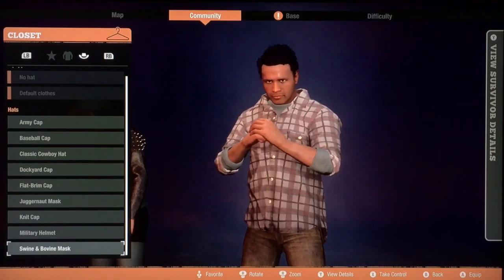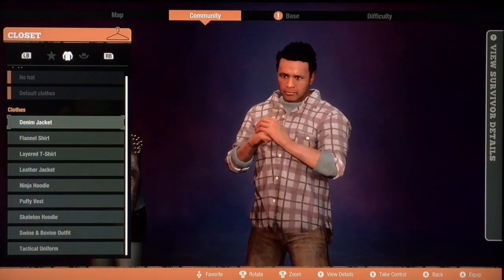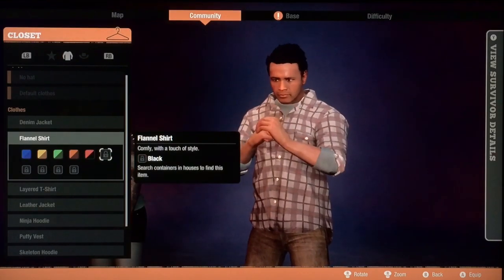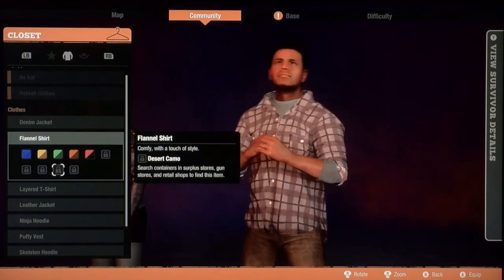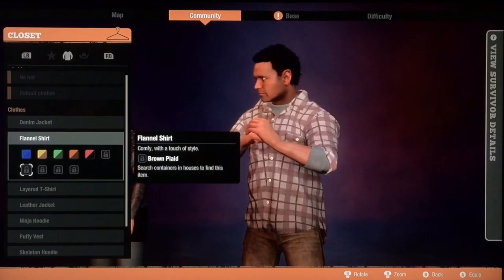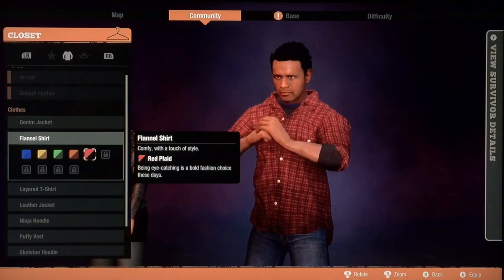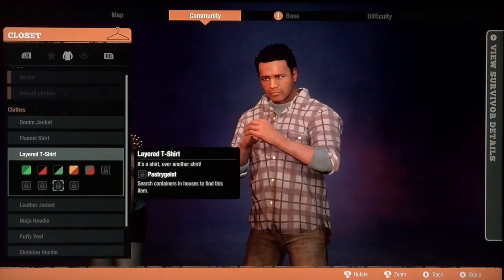First things first, we're going to go over the things that are unlocked and not unlocked. From just nothing, you get all the denim jackets and five flannel shirts. The others you have to really pay attention to — it says 'search containers in houses to find item.' The majority of things you're going to be looking for are going to be in house containers. There are a few that say surplus stores, gun stores, and retail shops, which I'll go over.